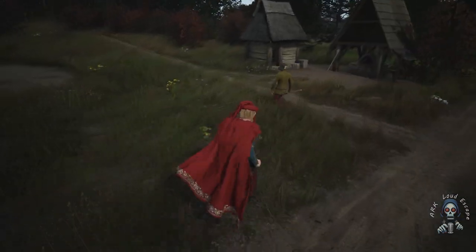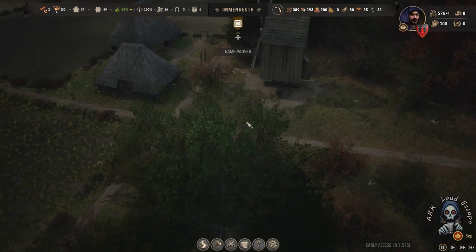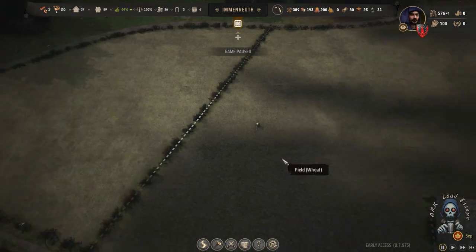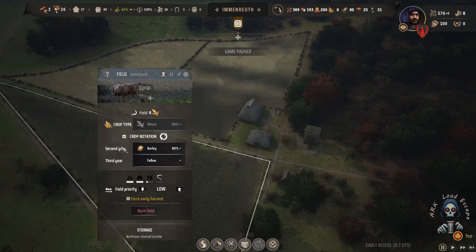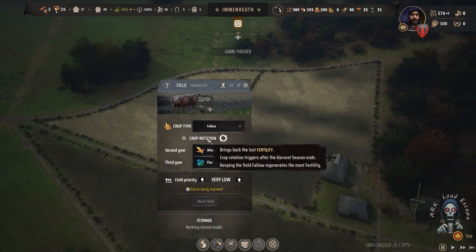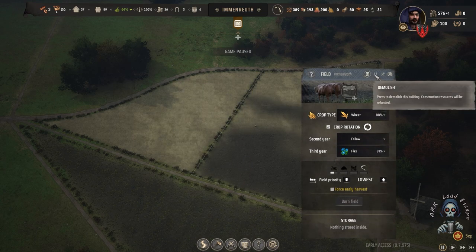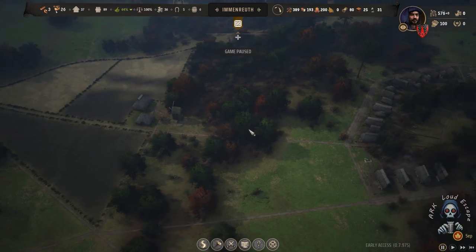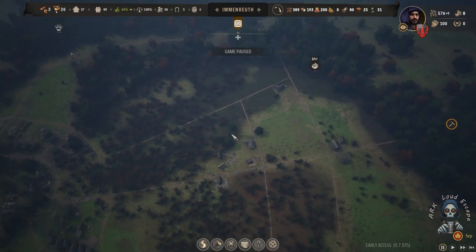Someone moved here. There's the oven, windmill, and farm housing, and I assigned one family to that. I don't want that — I want them only to farm this area. I can set it so this farm does not work for this building. I'll let them work here either way. So this is a food facility, and this is the wood and timber facility.